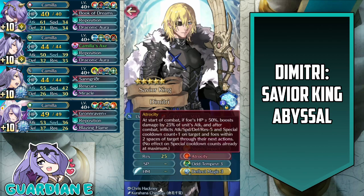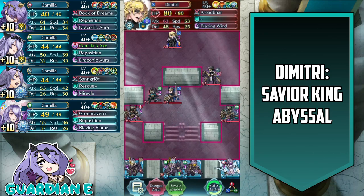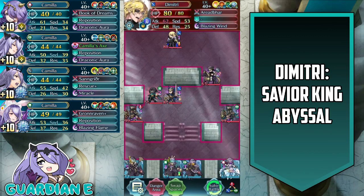He furthermore has a nice little smoke effect combination of minus five to all stats and plus one to special cooldown count to his enemies. So it's definitely a powerful combination of smoke skills basically built into his B slot. So Dimitri's pretty stacked. He's got a lot of good stuff on him and so he's definitely a threat to watch out for.